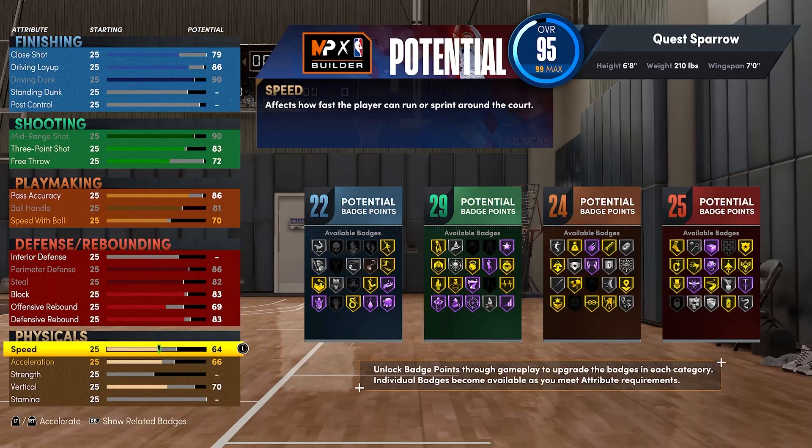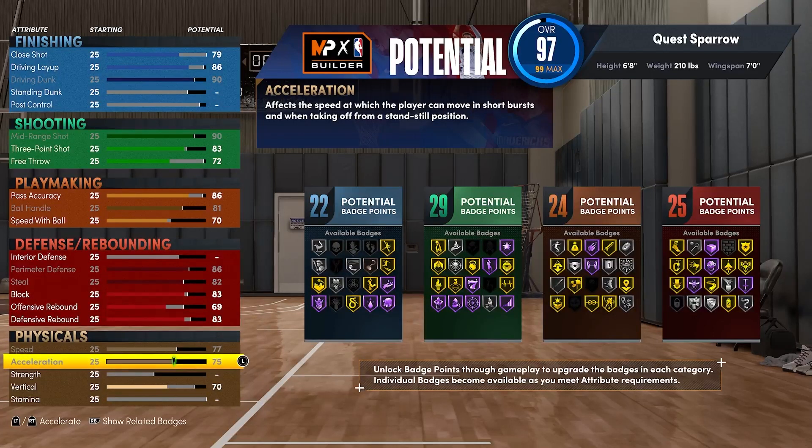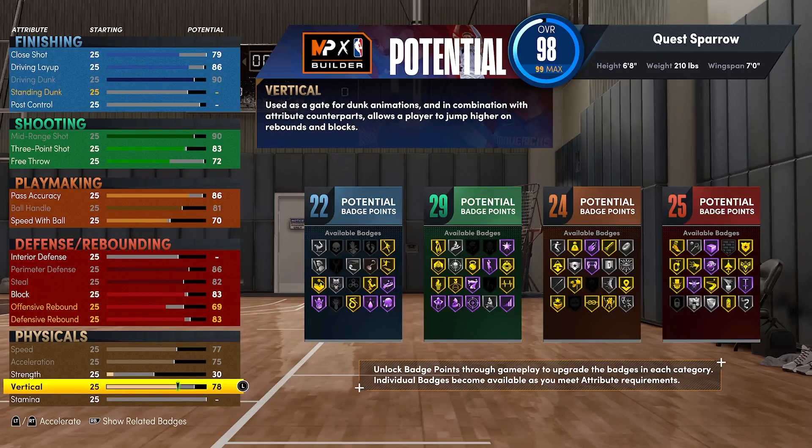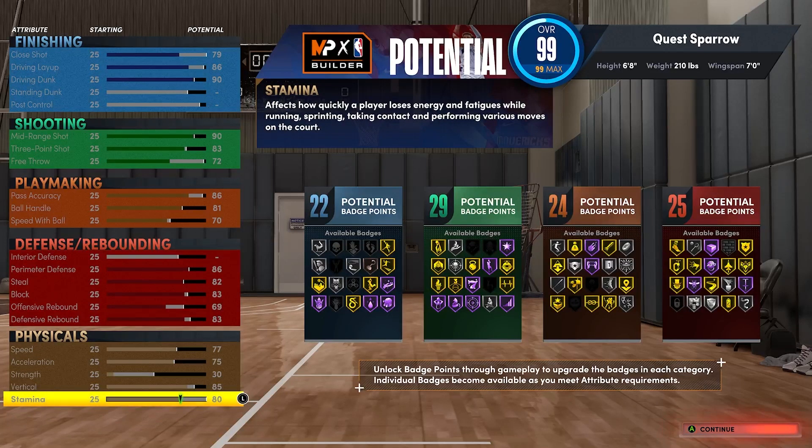For physicals, max out your speed, max out your acceleration, and you can punt your strength — I'm going to put that at a 30. Get your vertical to an 85 and then max out the rest on stamina to an 80. You can drop vertical to 80, add more stamina, or throw it at free throw or speed with ball. Feel free to tinker, but I feel like this is really maxed out.